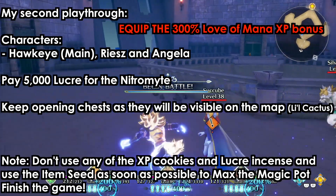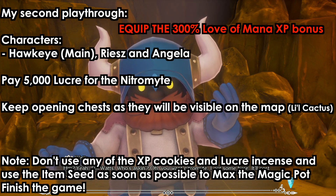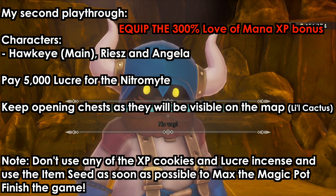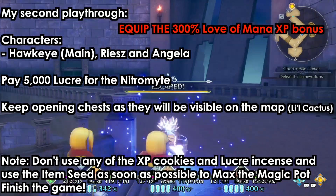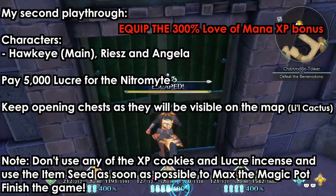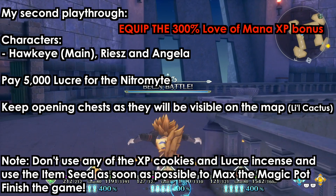During the second playthrough I chose Hookai as my main character and had Reese and Angela as secondary. When you get to the Dwarves Tunnel, pay the 5,000 for the nitromite. All chests will be visible on the map now, so pick them up if you haven't already gotten the 200-chest trophy. Again, do not use any XP cookies or lucra essences, and keep using any item seeds you find.